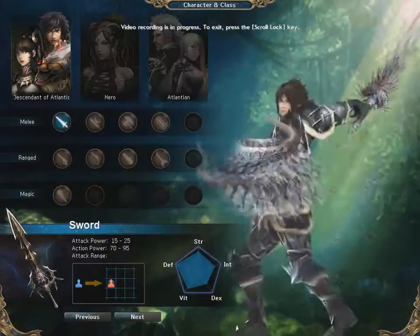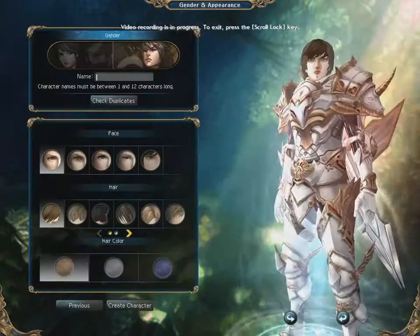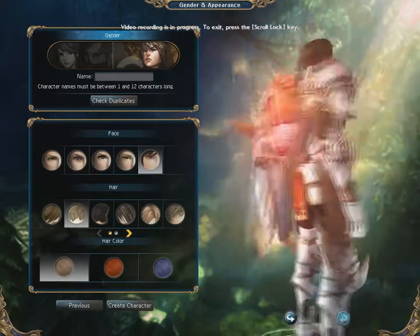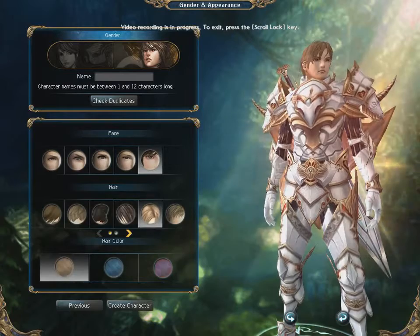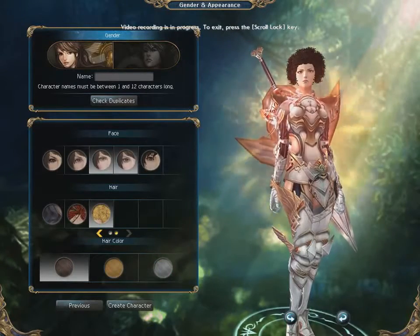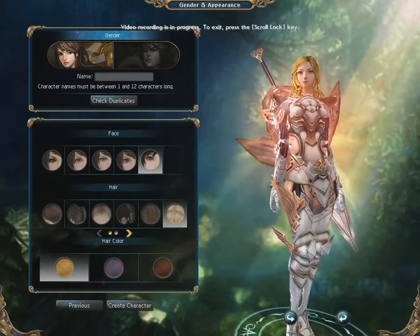Now for a closer look at each of the classes, beginning with those available under Descendant of Atlantis. Sword: the sword main is the tankiest in game, especially because of the defense bonuses you get from being able to equip a shield. On the downside, you will lack in damage. Sword main is a great asset in a team but perhaps not the greatest for solo playing on higher levels. Among various fairly high damage spells, sword mains will be able to cast a huge debuff on monsters at later levels, which will turn bosses a lot squishier, making sword mains even greater tanks in a team fight.